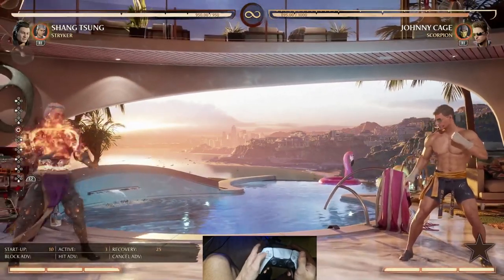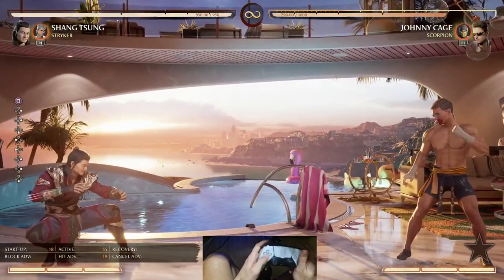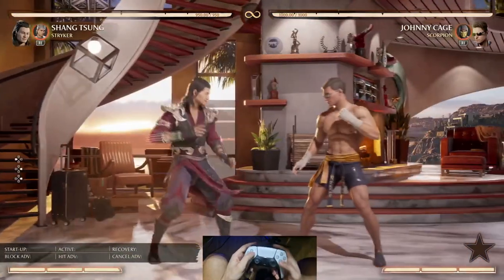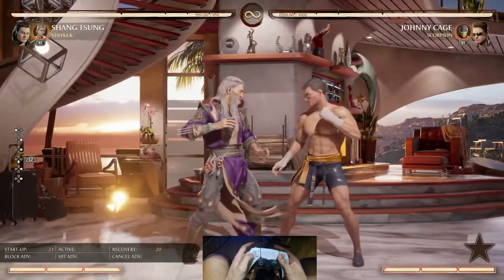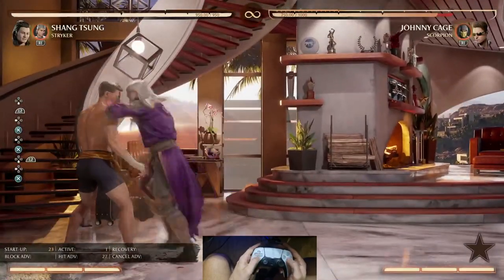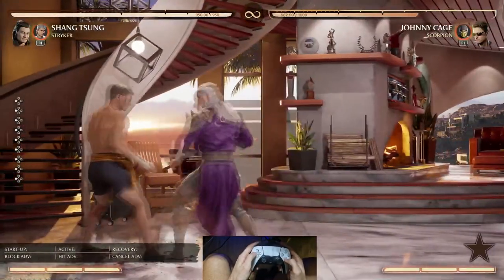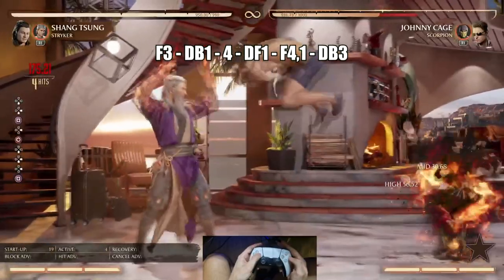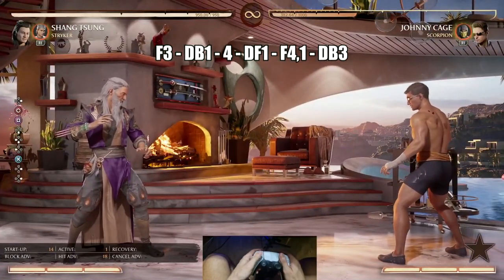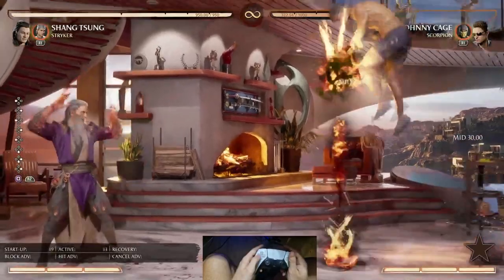A lot of opponents only want to dash in — they don't want to get zoned out. Every time they get the chance they'll dash forward into a neutral jump. They're not going to block. Even if I've already switched, boom. Some other stuff I like to do: go for a nice little grab, switch mid and go for overhead, another overhead, then switch, go for low and do the combo. It looks complicated but it's very easy. Just off that nice little mix-up you're already mid screen and long range, and you can do whatever you want.